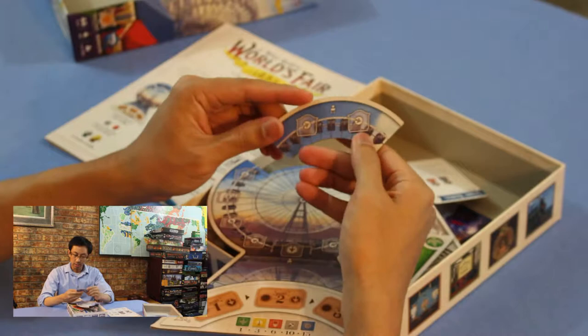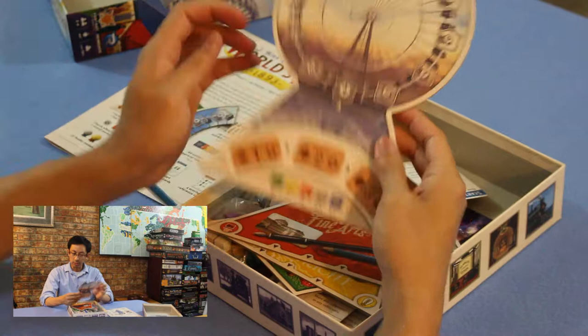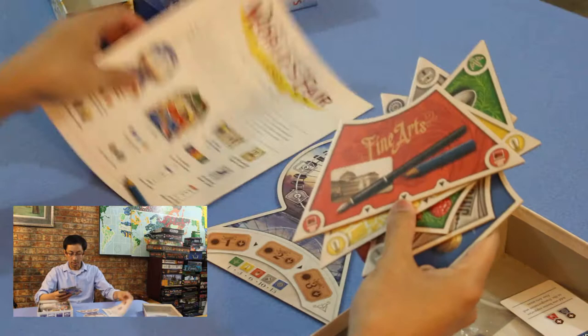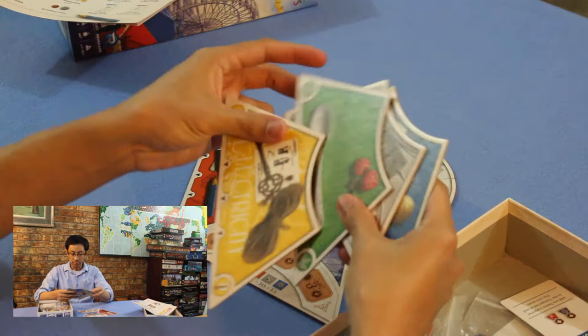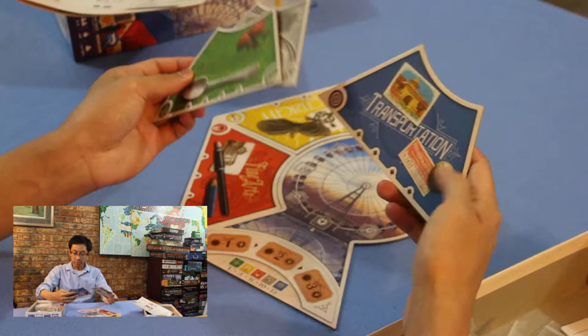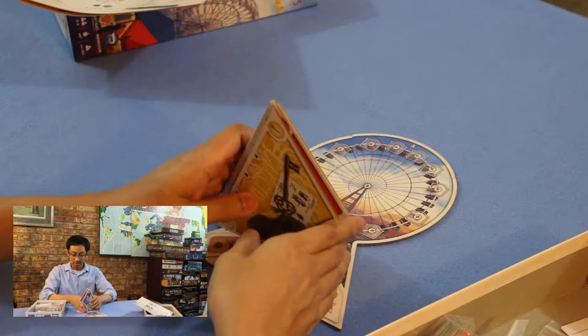Here is the top of the Ferris wheel — this is for the four-player side. The other side is two to three players. Here's the three-to-four player base and the two-player base. They fit together. Now we have the different area tiles — different colors for the Ferris wheel or game board. There's agriculture, manufacturing, transportation, fine arts, and electricity.